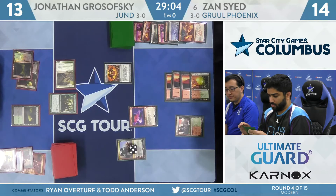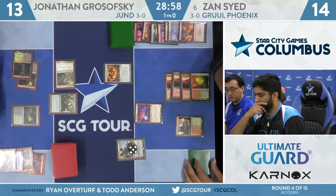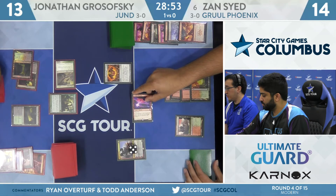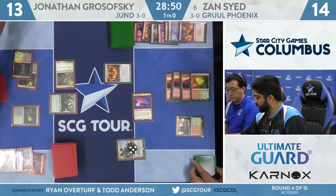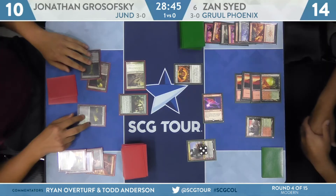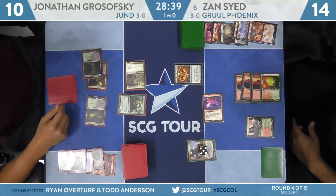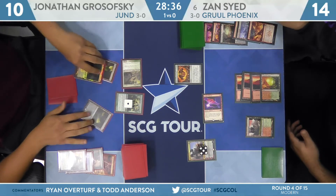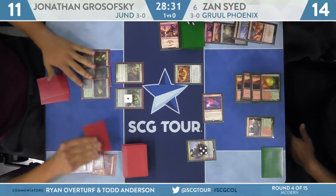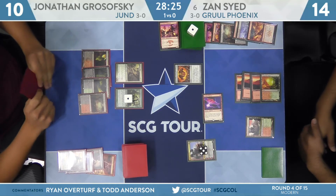At some point he can spend three, tap, sack it and deal a huge chunk of damage to Grosofsky if the game goes that long and if Grosofsky doesn't have an answer. A card that plays really well with Lava Dart. He'll play Copperline Gorge tapped. Thinking about whether to attack with the Phoenix — now with Scavenging Ooze on the table, blocking is even less inviting. He goes ahead and attacks. Grosofsky down to 10. I'm guessing he just doesn't have a way to deal with the Ooze, and that's going to put him in a bind. The Ooze is going to eat a creature — next turn it'll be able to attack for at least 4. The game that looked good for Zan has kind of turned on its head.